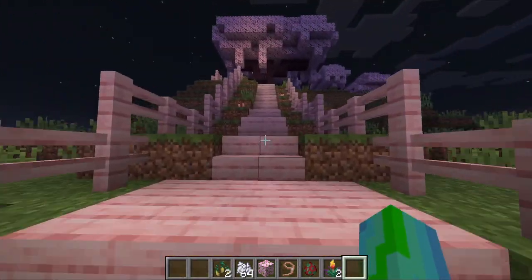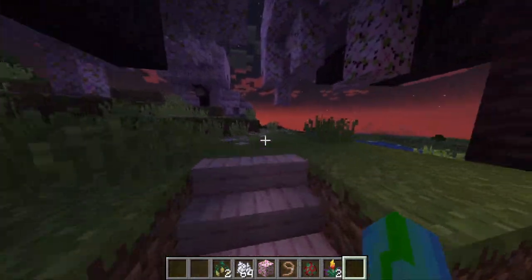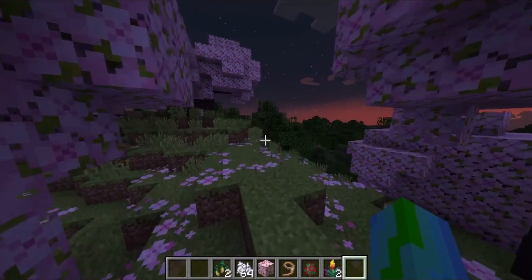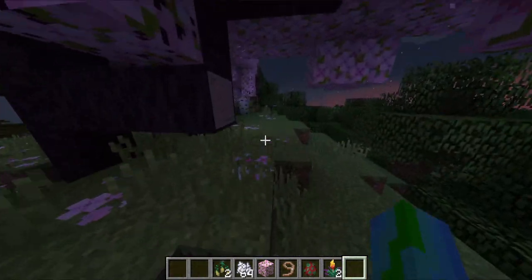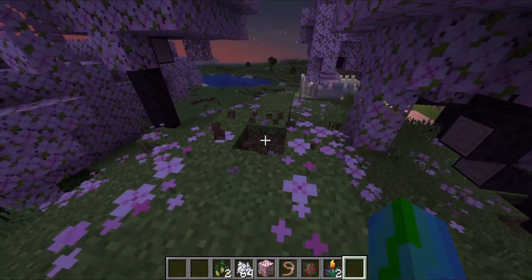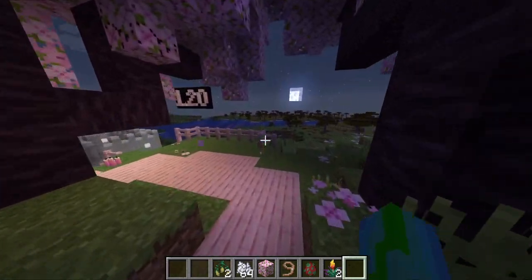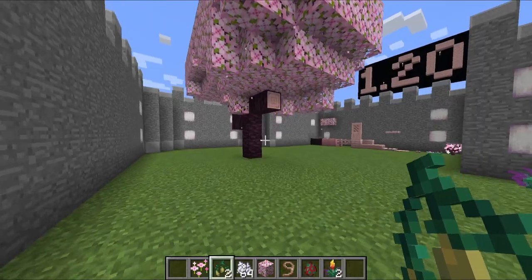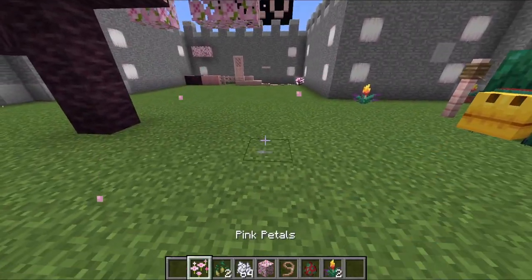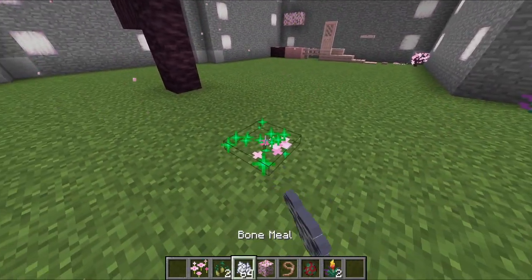Moving back onto the cherries — here's a little cherry pathway build up to the cherry biome. You can see they're actually pretty small and they are pretty rare, so it does make them more valuable when you find one. The petals are just all over the ground and you can collect these with your hand in survival. One thing to note: the cherry petals don't accumulate over time on the ground, so you're going to have to use bone meal if you want to get more of them.